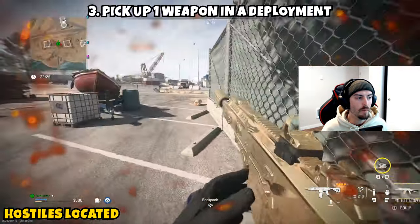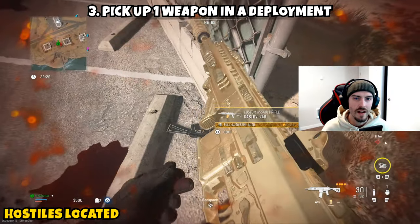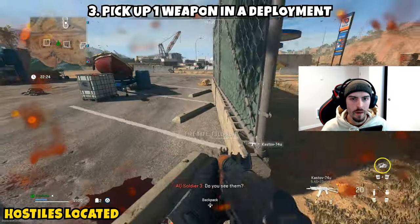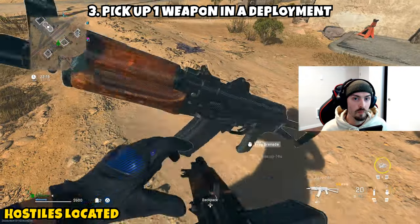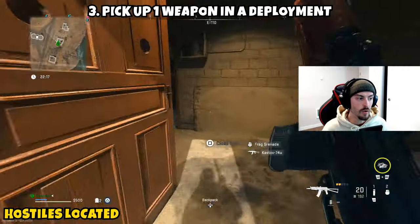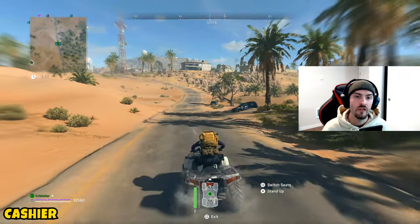The third and final part for this mission is asking you to pick up one weapon in a deployment. I did have a little bit of issues with it counting the first weapon I picked up — it didn't register. The second weapon I picked up finally went through. All you have to do is pick up a weapon off the ground from any AI and this part will be complete.